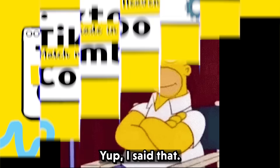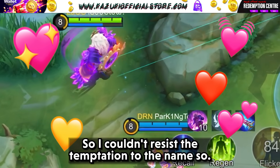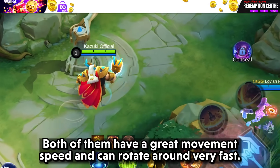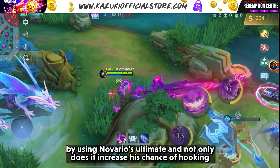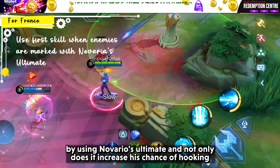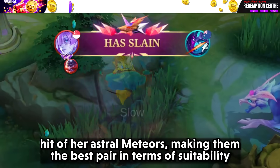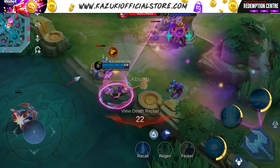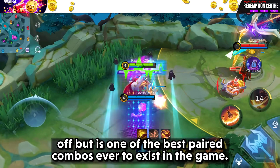The last combo for lovey-doveys is the Match Made in Heaven Combo. Franco and Novia are just a match made in heaven. Both complement each other very well — both have great movement speed and can rotate very fast. What's best is if your Franco keeps missing crucial hooks, using Novia's ultimate increases his chance of hooking enemies, and Franco's ultimate makes sure Novia can guarantee hits with her astral meteors — making them the best pair in terms of synergy, apart from Franco and Selena which also requires skill but is one of the best paired combos ever in the game.